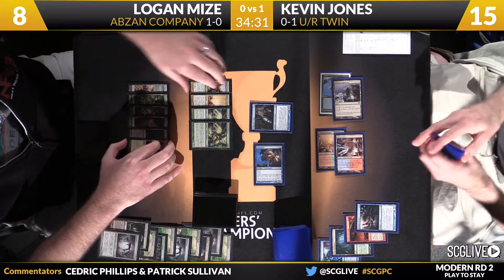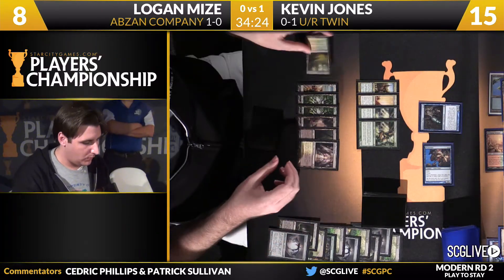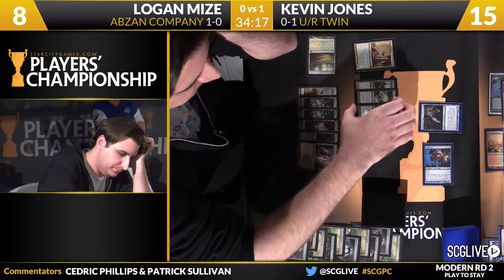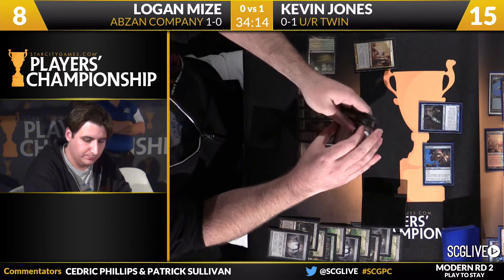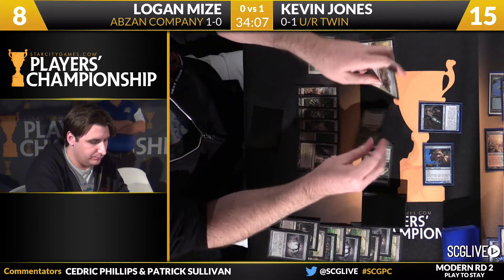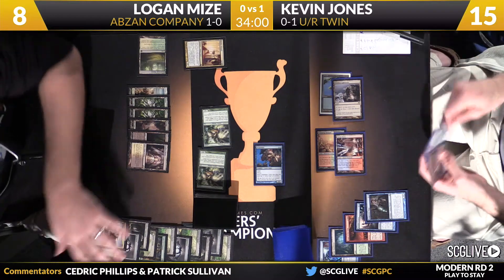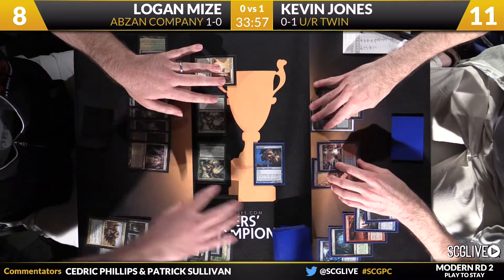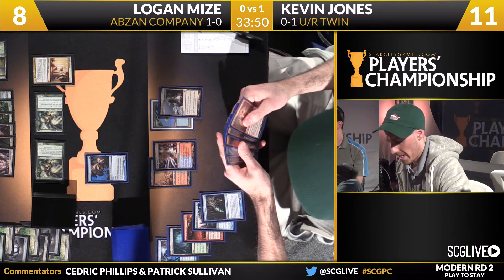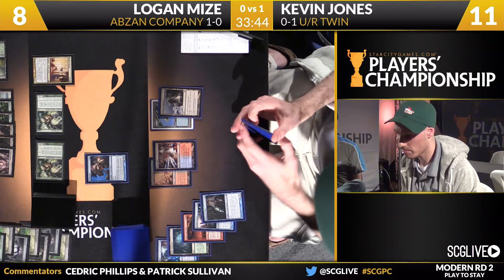Pretty important draw step here for Logan. He needs a card like Gavney Township maybe. There's a Razorverge Thicket — he doesn't look thrilled to be playing that land for the turn. Remember, this is the play-to-stay group. Kevin Jones is 0-1 right now. The bottom of both pod C and D, whoever's in last place after three rounds are played, they're both eliminated, and then we'll have two elimination rounds. Kessali Pride Mage is going to be blocked by Kevin. Mize with some weird body language — looked a little frustrated and then sent in the Pride Mage. It wouldn't be surprising if he top-decked something to answer the combo and is trying to rope Jones in, because that attack looks a little weird.